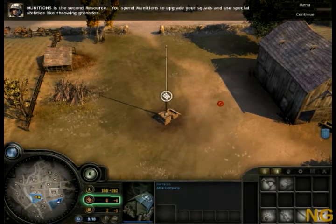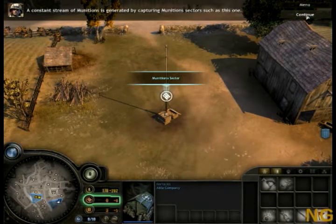Munitions is the second resource. You spend munitions to upgrade your squads and use special abilities like throwing grenades. A constant stream of munitions is generated by capturing munitions sectors such as this one.